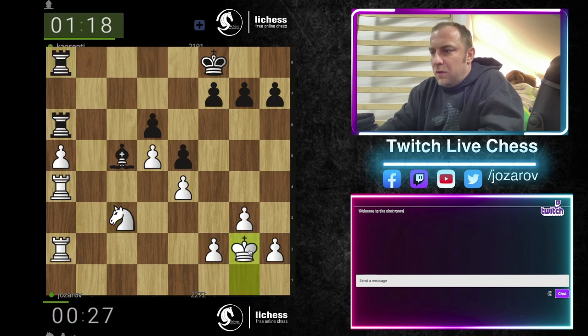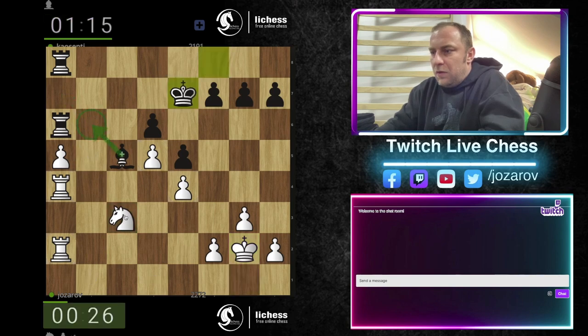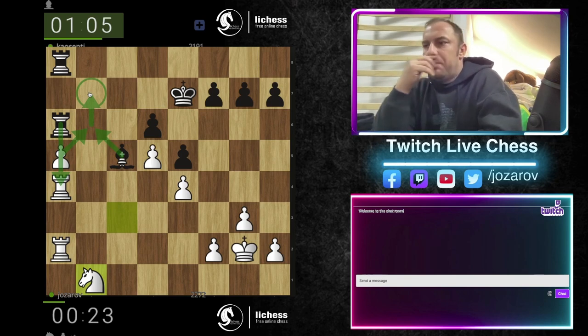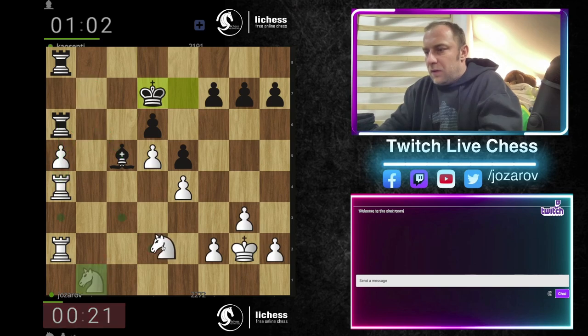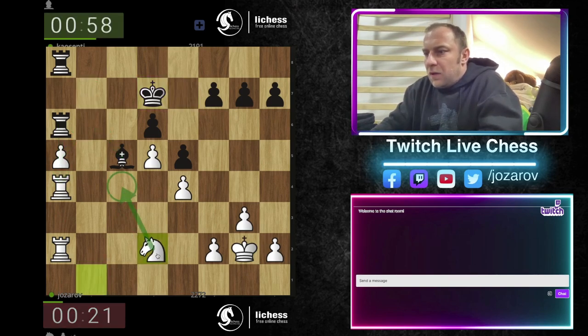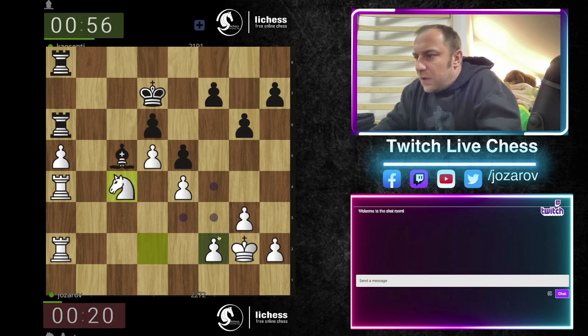Bishop here with my knight. Bishop here, takes, takes, and push pawn. Let's get the riskier game. Back to c2, c4. Bad time management again by me. f5, f3.